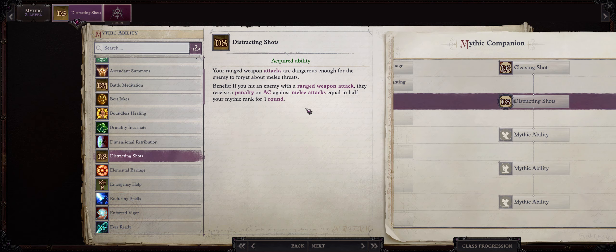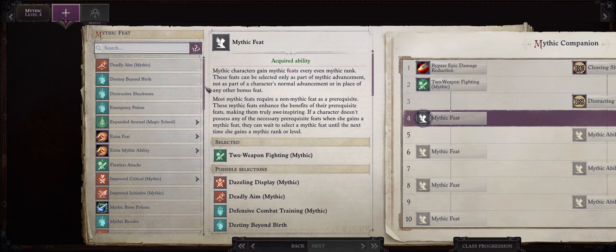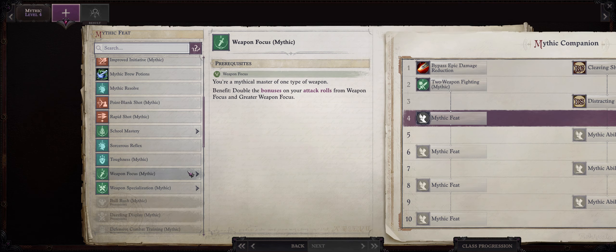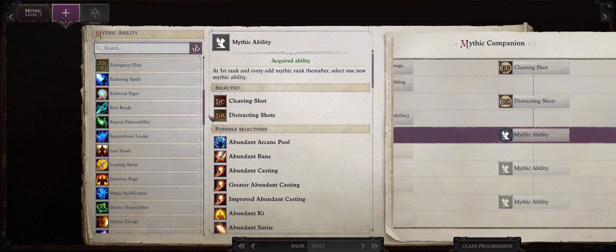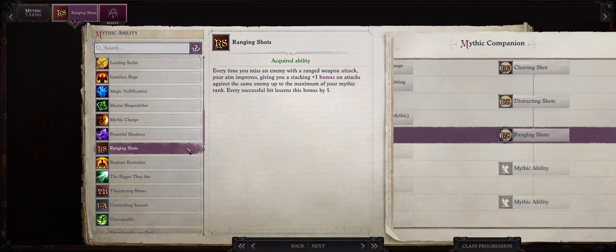For our rank 3 Mythic ability, go with Distracting Shots. This is a very neat ability that will apply an Armor Class penalty debuff against melee attacks to all enemies when Wendwag hits with her axes, thus helping the rest of our party who will be mostly equipped with melee weapons. It also works for unarmed strikes such as monks or pet attacks, so it is very powerful. For our second Mythic feat at Mythic rank 4, I like going with Weapon Focus Mythic to once again increase our AB. For our rank 5 Mythic ability, I would pick Ranging Shots.